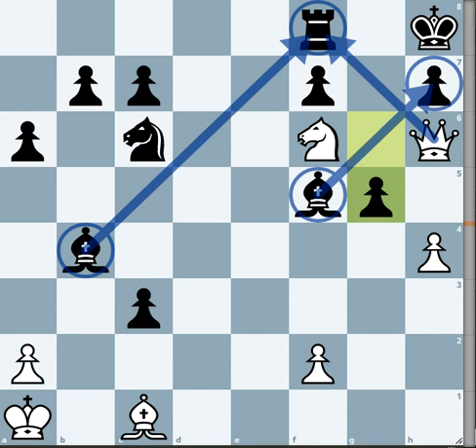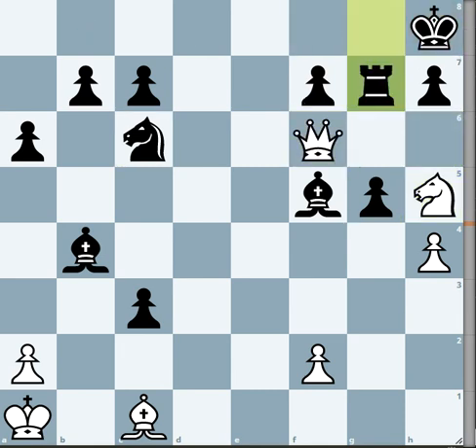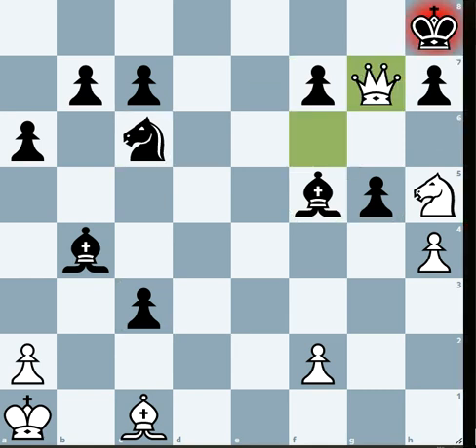Now is the final blow by white to deliver checkmate to the black king: Nh5, Rook g8, Queen f6, Rook g7, and Queen g7 is checkmate. The puzzle comes to an end on the 15th move.